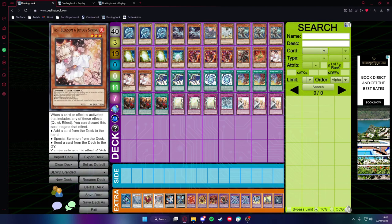Then we have three Ash Blossoms, just because it's a generic hand trap. You can play whatever you want depending on what's better for your metagame at your locals. I just felt like Ash Blossom is the most generic one that applies to pretty much any deck, so it's the best in my opinion.